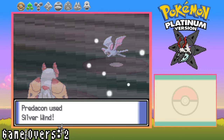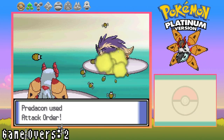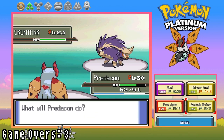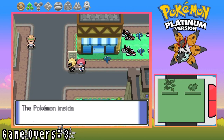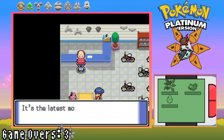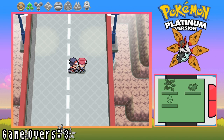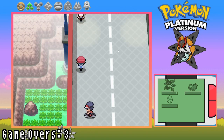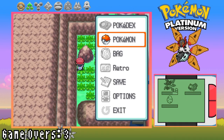We get an egg from Cynthia, and more importantly, for the heroic deed of saving a filthy casual we gain a bicycle, which will speed up the game. Moving on to the cycling road, I use the opportunity to get some tasty EXP, which takes a while but is worth it. I also clean up beneath the bridge for some extra training and get a Poison Barb, which will come in handy.